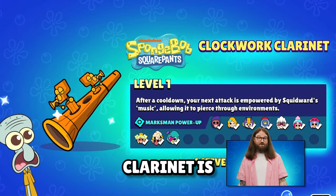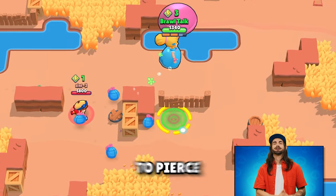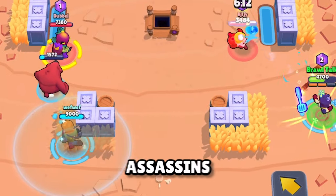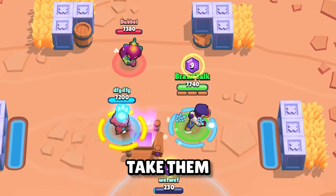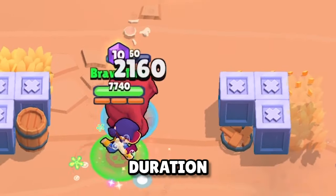Clockwork Clarinet is the power-up that Marksmen get, and after a cooldown, your next attack is powered up, allowing you to pierce through environments, break walls, and pierce through Brawlers. Spatulas periodically orbit assassins, and when enemies are low on health, your attacks instantly take them down, providing you with a speed boost and invisibility for a short duration.